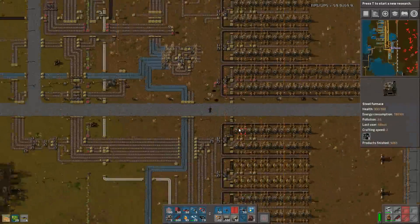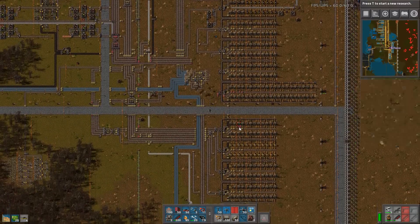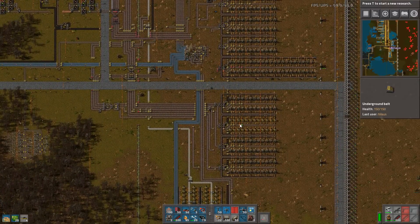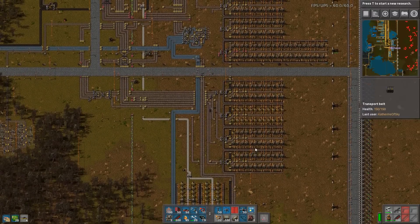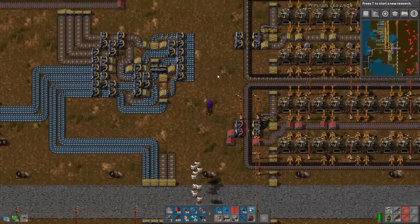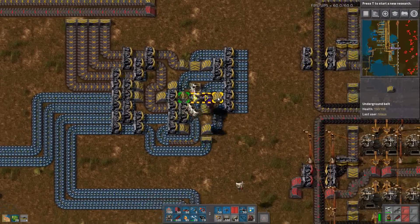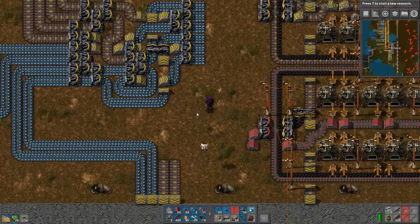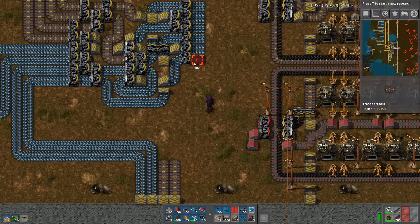I wonder what I did here. I have no idea what you did here because I'm not watching you — I'm doing other things. The bottom four ones were copper and the top four are iron.